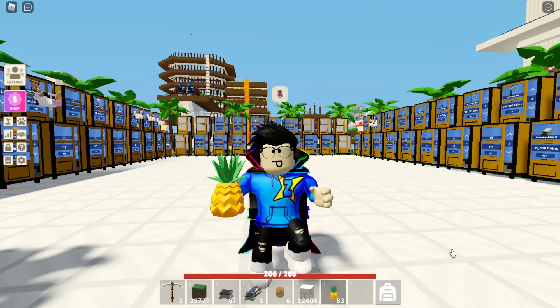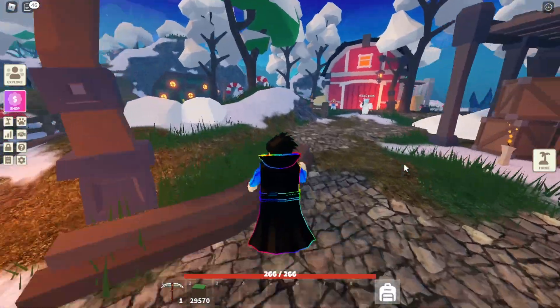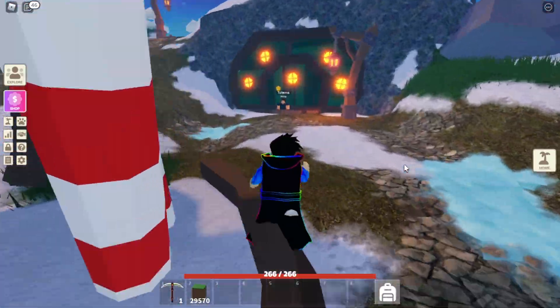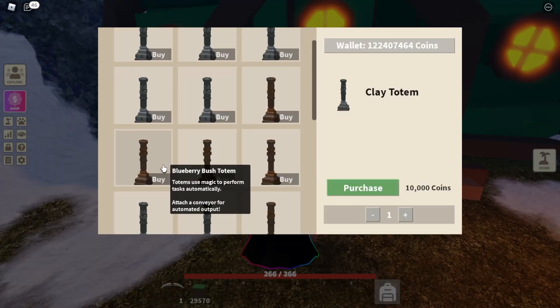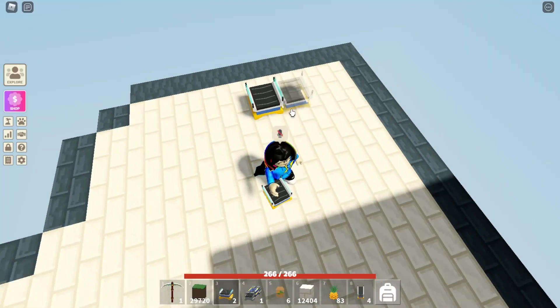I'm gonna teach you how to build the OP pineapple farm in Ireland. All you need is pineapple totems, which you can get from the totem guy in the hub, and pineapple crop seeds, which you can get from Cletus in summer, plus a few conveyors, some blocks, and an industrial chest.